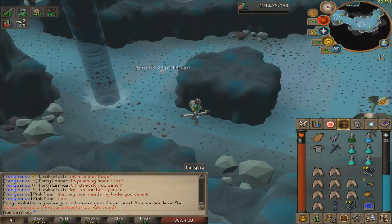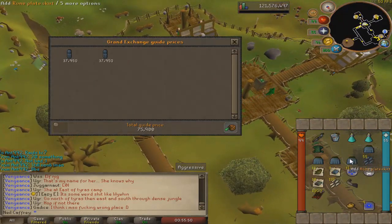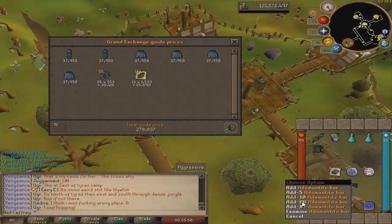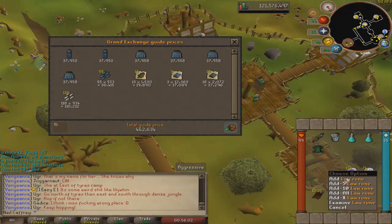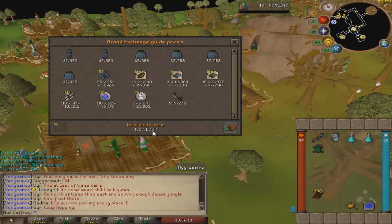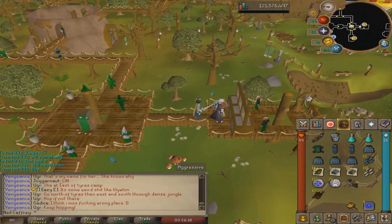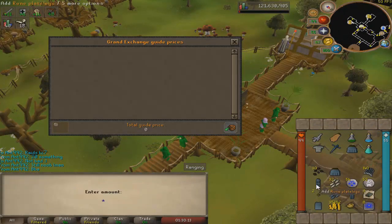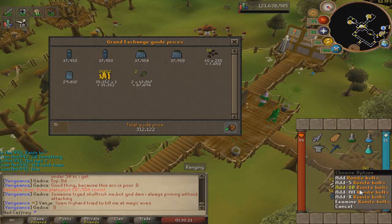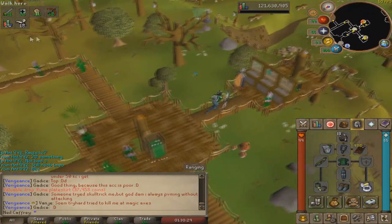Just finished up a demonic gorillas trip — look at all of this loot boys. We have two rune plate legs, four rune plate skirts, 55 rune javelin heads, some herbs, a couple bars, 118 dragon javelin heads, some runes, and 515K plus this mug bringing us to a grand total of 1 mil 73K — pretty good trip. I have 39 left, so we'll go finish that off. Another trip completed: two rune plate skirts, two rune leg goods, parma seeds, javelin heads, bolts — 475K trip, not too bad. 18 more to go.